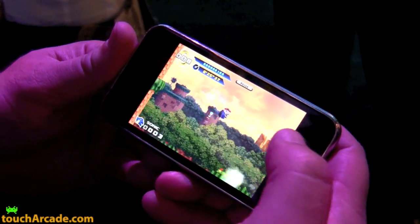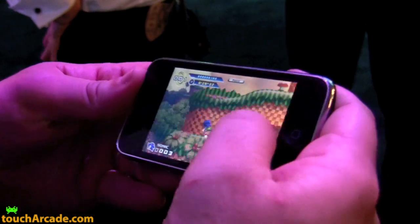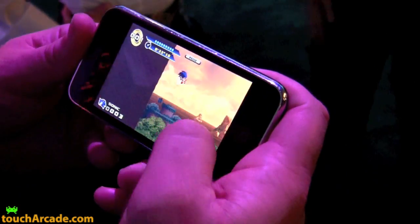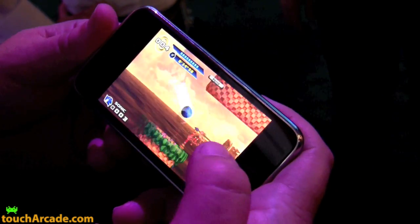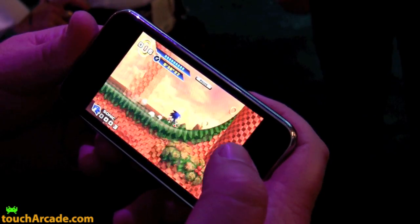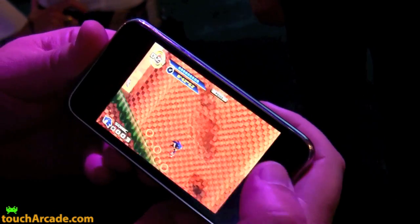We're going to be using the accelerometer. You will also have the option of using a virtual D-pad. The D-pad will be an improvement over the Genesis D-pad that we did — the control is going to be much tighter. Because it is on the iPhone, if you want to use it using the tilt, it's absolutely catered to that sort of gameplay mechanic.